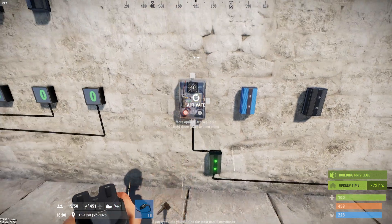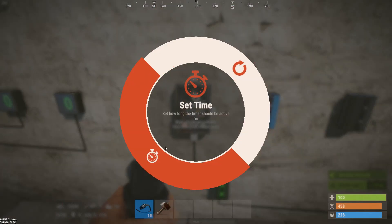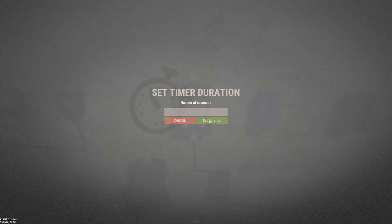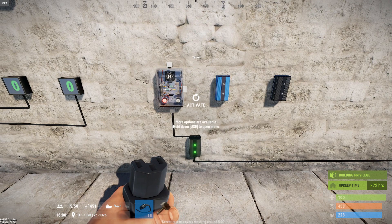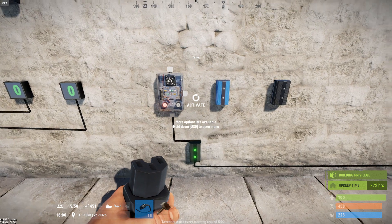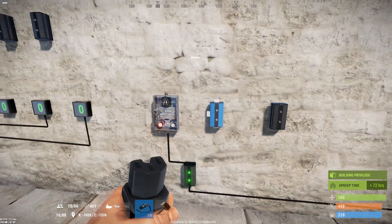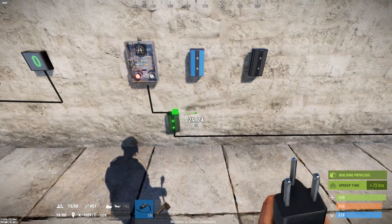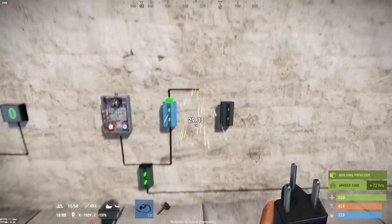We do make use of the timer here — you have to give it some power before you can do anything with it, but I'm going to change it from its default of 10 seconds to one second. This is how we're going to make our timer count up instead of down, by creating a loop of this thing triggering itself through the blocker. We also need power through the blocker.